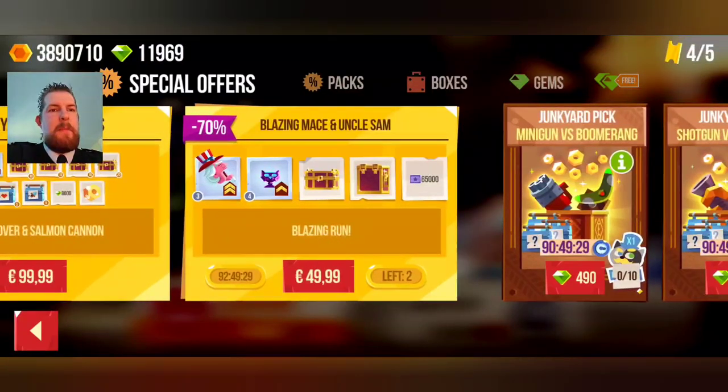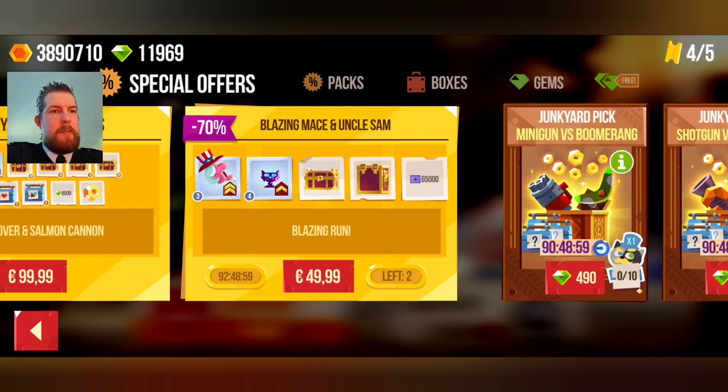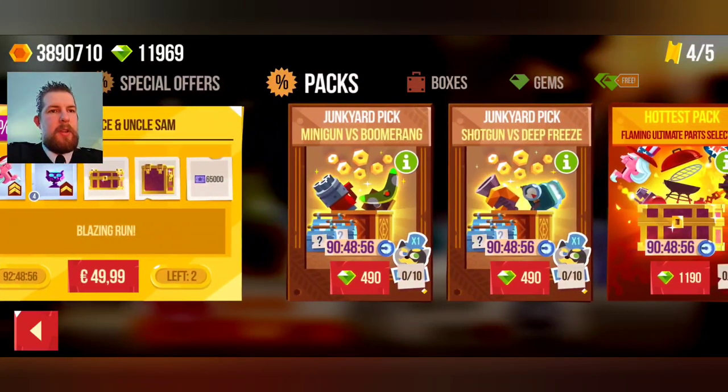The Blazing Maze and Uncle Sam box - I can see some UL parts in there. It contains four Blazing Mazes, three Uncle Sams, ten Skull Goblets, five new universal legendary Climbing Wheels. This is one hell of a good box - this is worthy. I'll get one very soon but not right now because I want to prestige first. After prestiging I will also do some junkyard picks.